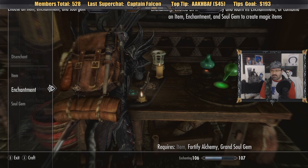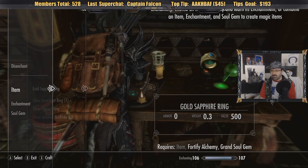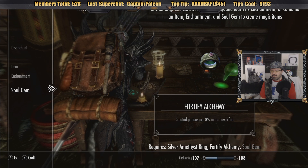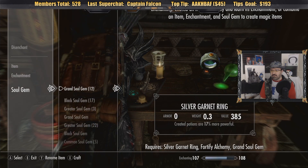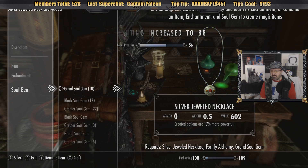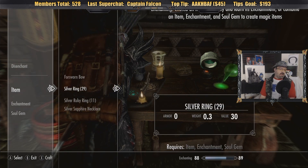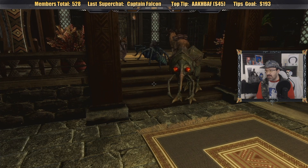Why does it keep unselecting? I don't have a lot of stuff to sell. Hopefully I make a ton of money. My enchanting just went down again. I just made around 1,020 — let's go see what I can sell those for. Maybe I'll make a bunch of money.